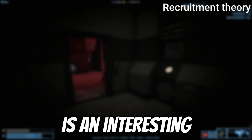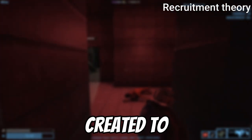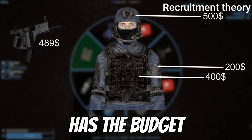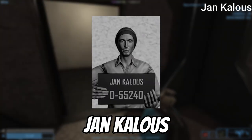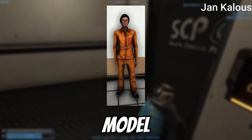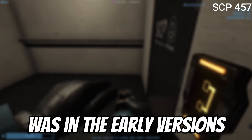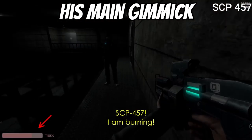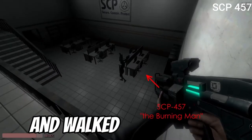The recruitment theory is an interesting conspiracy that Site-02 is a controlled containment breach loop created to train and recruit MTFs, which would explain why the game repeats itself and how the Foundation has the budget for all those MTFs and their equipment getting shredded for the thousandth time. John Kalos is the name of the main Class-D model. SCP-457, the Burning Man, was in early versions of the game and shared a model with SCP-106. His main gimmick was dealing burning damage to nearby humans.